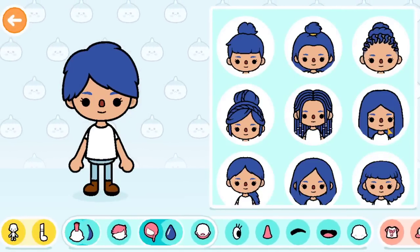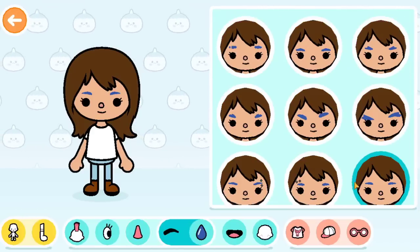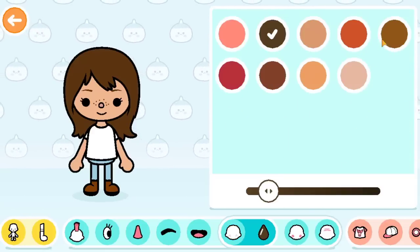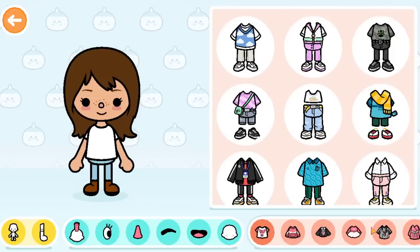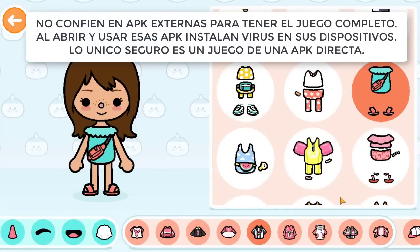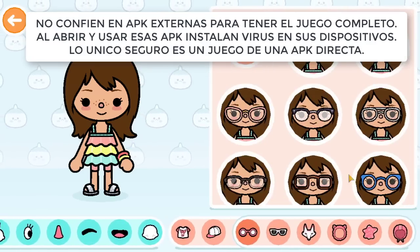¿Tengo que hacer esto todo el tiempo? No. Es solo la forma de activarlo, nada más. En este caso me voy a crear yo — lo voy a hacer súper rapidito. Tengo una sugerencia: tenemos ropa que tiene yesos, pero estaría bueno que estuviesen como accesorios para ponerle a los personajes yesos en los brazos o en las piernitas. Porque en este caso yo tengo la pierna mala y necesito ponerme algo en la pierna y no puedo.